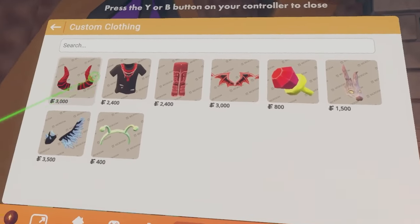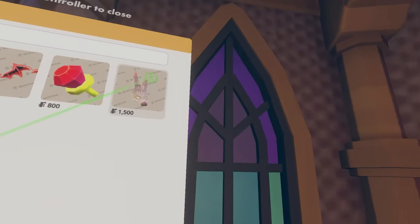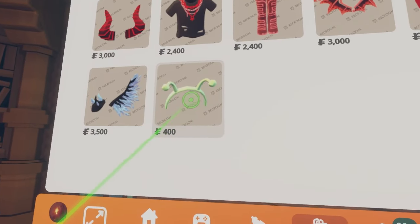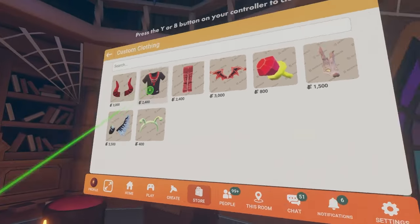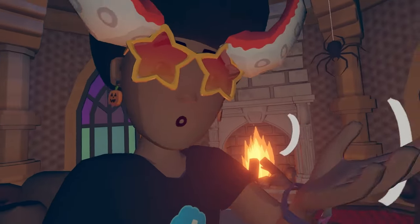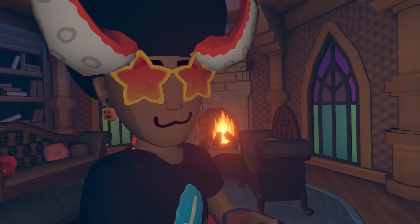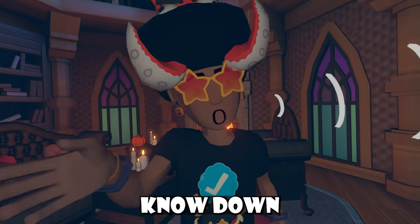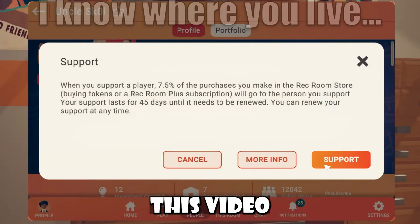Right now you can purchase a little demon set, a ring pop, a werewolf mask, a little Glorb, a Glorb headband, and what seems to be a one-wing item. Be sure to let me know what you think about this custom clothing tab. Whenever Rec Room releases new things on custom clothing I'll talk about it in my videos. Also use my code!